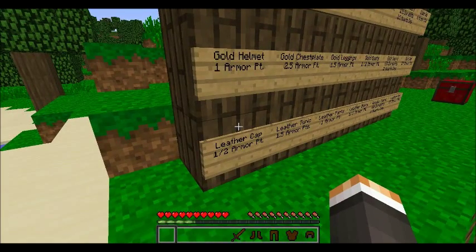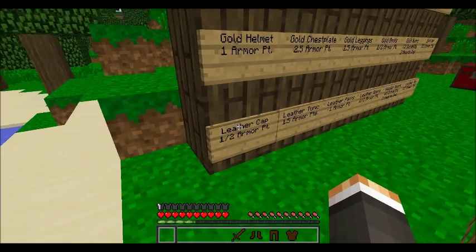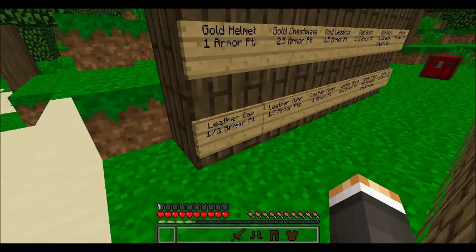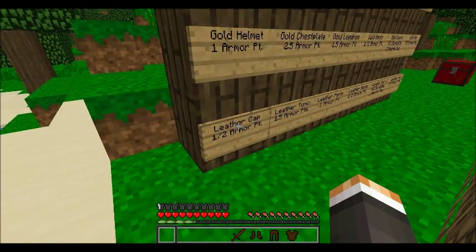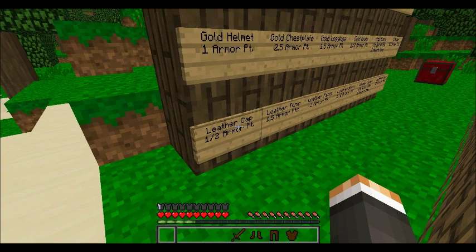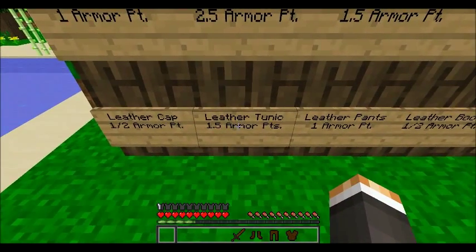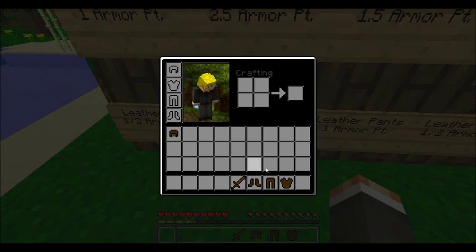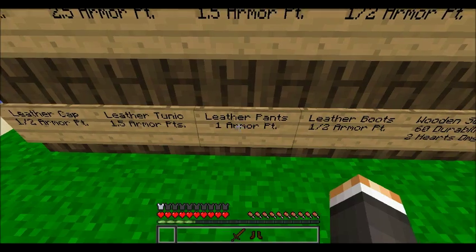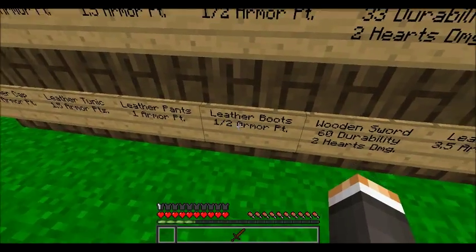The wiki words things a bit differently, but I'm going to use what you see on screen. One half of an armor icon is one half an armor point. The leather helmet has half an armor point, the leather tunic has 1.5 armor points, the leather pants have one armor point, and the leather boots have half an armor point.